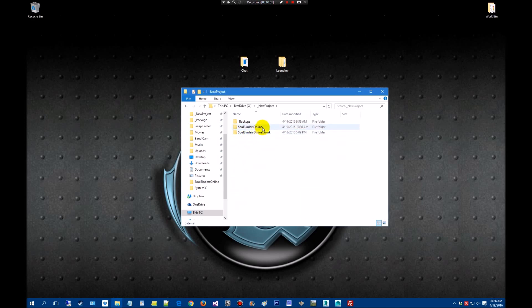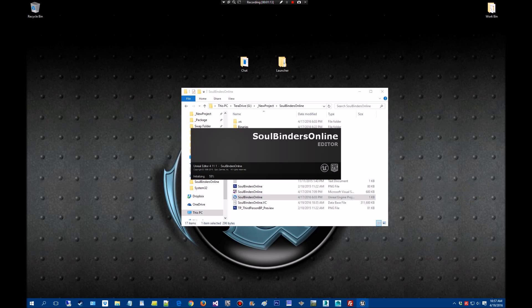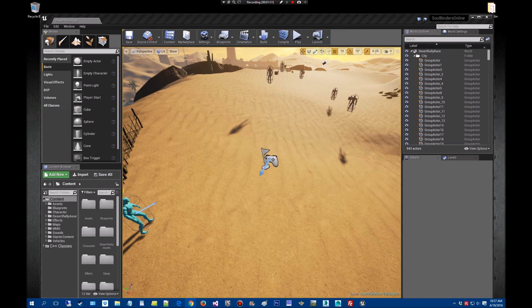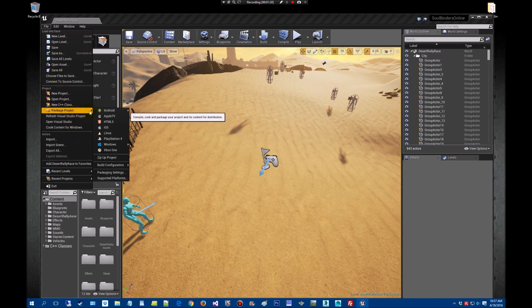So we're going to go down inside our work folder. Oh, that's the launcher — we're going to go down inside the work folder. So we're going to open this up and launch that. What we're going to do is package this up to upload on our server. My new system should be loading a little faster. All right, so we want to go File > Package Project > Package Settings.